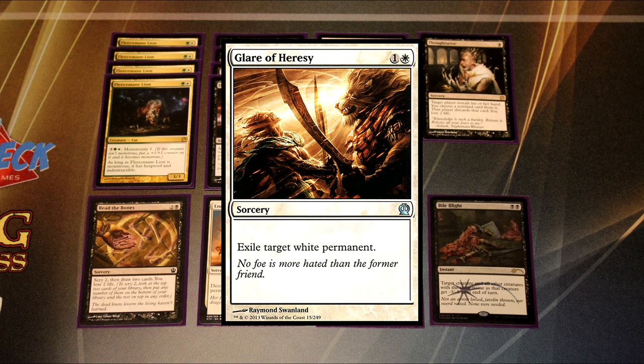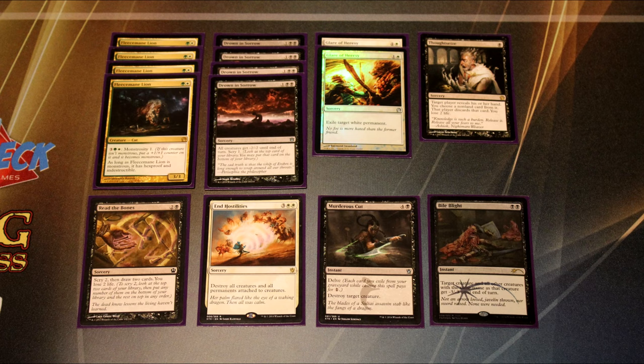Glare of Heresy is for the mirror match to get rid of Fleecemane Lion, Anafenza, and Siege Rhinos, but it's also useful for matchups like Heroic where you can just hit all of their creatures. There's honestly no better feeling than playing against Heroic and using Glare of Heresy, where your opponent plays a protection spell giving protection from white to protect their creature — and then you just delve and Murderous Cut it away. You effectively had your opponent waste a card while you're drawing into so many removal spells, and your threats are just better than theirs.